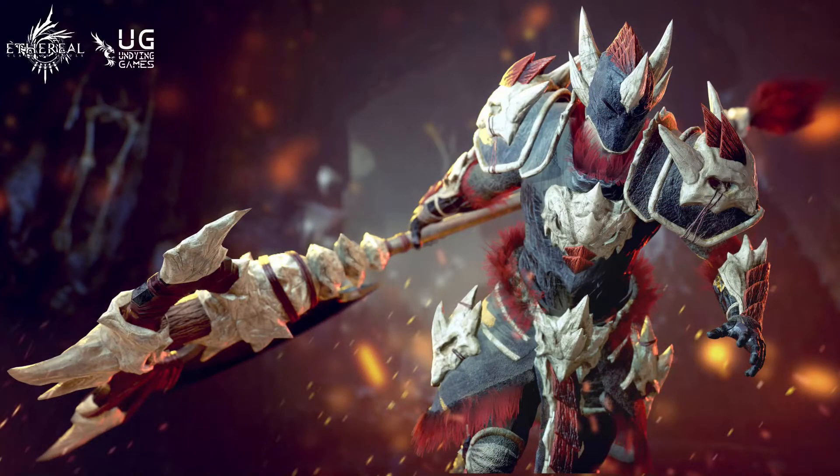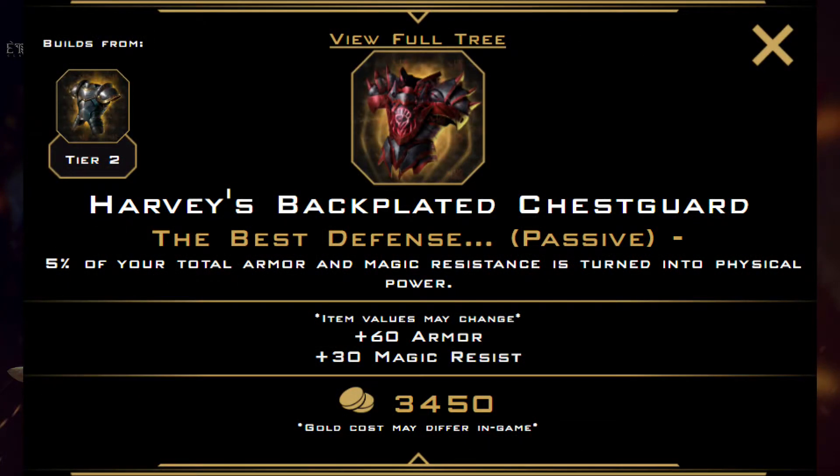As for the back half of the build, tank items. The choices here are mostly situational, picking up whatever you feel like you need to deal with the enemy team. However, I do have a few items that you should probably always consider. First up is Harvey's Backplated Chestguard. The item by itself is pretty weak and is most likely unviable in every other myth. But on Talos, this item becomes very strong. The main problem with the item is that the amount of resistances you need to get substantial value from its passive is not feasible through items alone. But Talos doesn't have to worry about that, since its passive grants resistances per kill and assist, directly buffing this item.